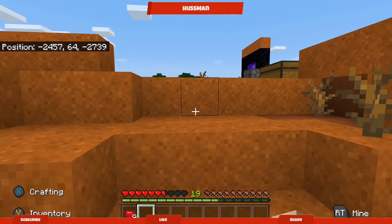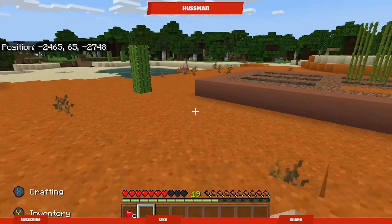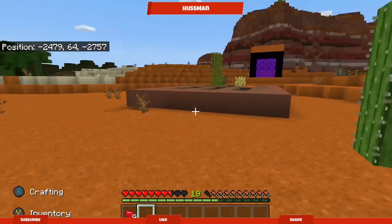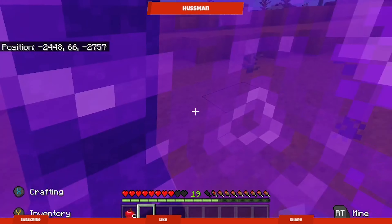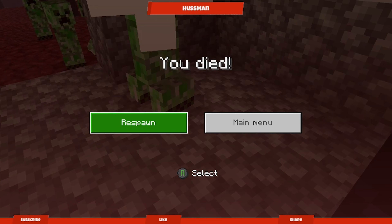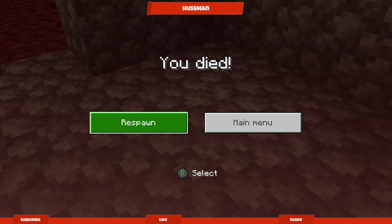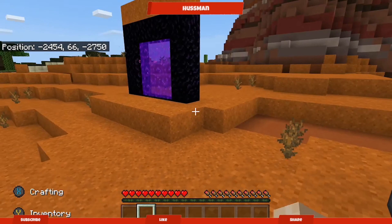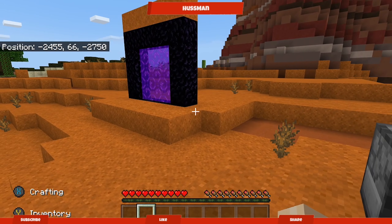Do you want to prevent stuff like this happening? Where did these zombie pigmen come from? They came from the bloody Nether portal. Or do you want to prevent stuff like this happening as well? Let's go to the Nether portal quickly to grab some stuff. How did the creepers get through the portal? If you want to stop zombie pigmen from coming into your world and creepers going into the Nether world and surprising you there, watch this redstone tutorial.